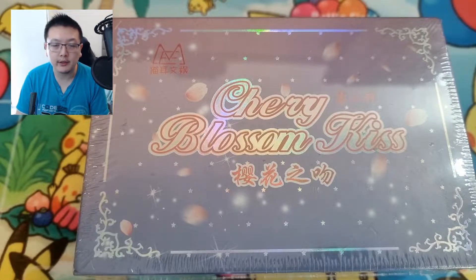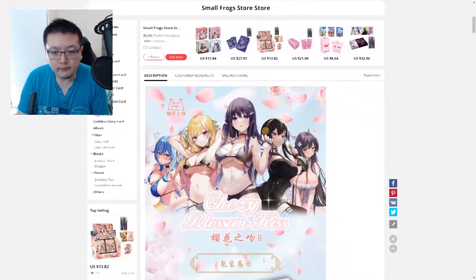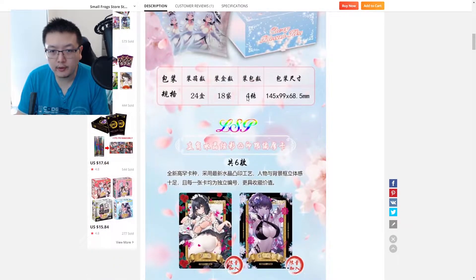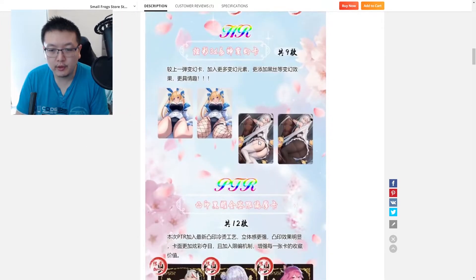This is the store I bought it from — there are other stores selling it too. I'll post a link in the description and you can look for cheaper options. The box looks like this. In terms of cards, there are four cards in a pack, 18 packs in total, and 24 in a case. As for LSP cards, they're showing two as a teaser.